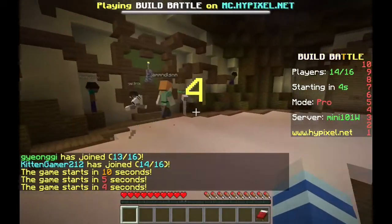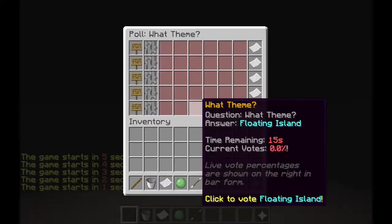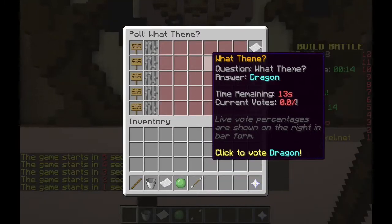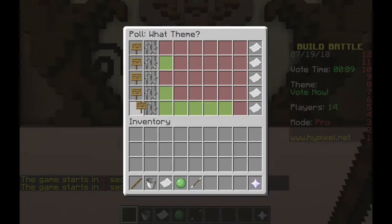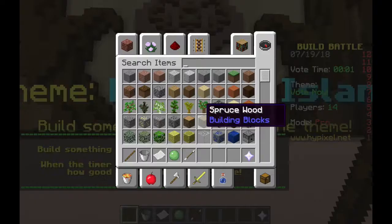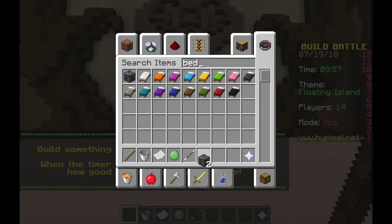Okay, here we go again in 3, 2, and 1. So let's see what we got in the poll. We got Floating Island, Nightmare, Zoo, Dragon, and Toybox. I think we're going for Floating Island. I'm thinking about building Apocrypha.